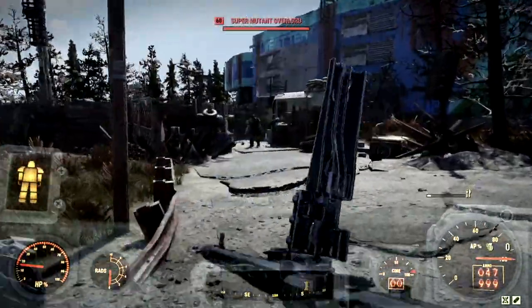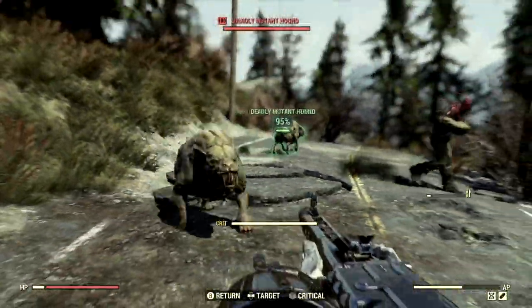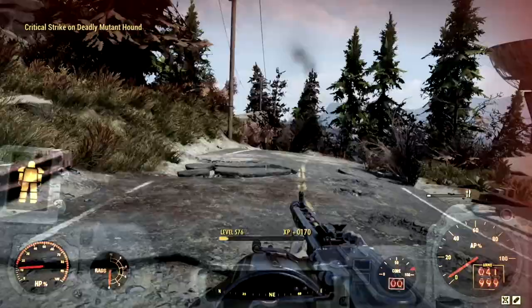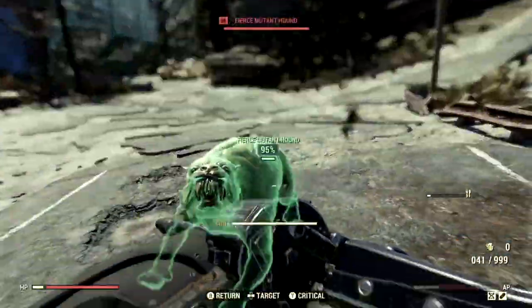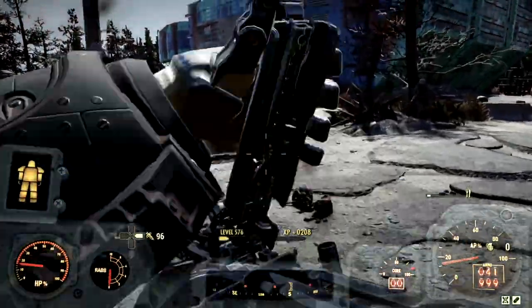We're still doing a ton of damage at distance. Now if you were not in Power Armor, I'd recommend using VATS, but since we are in Power Armor, our VATS is kind of terrible. Look how fast that AP drained — absolutely ridiculous. But that's okay. This build is not meant for VATS whatsoever.